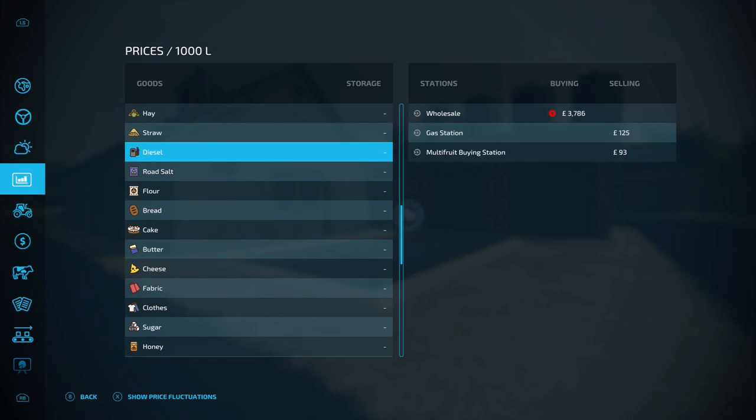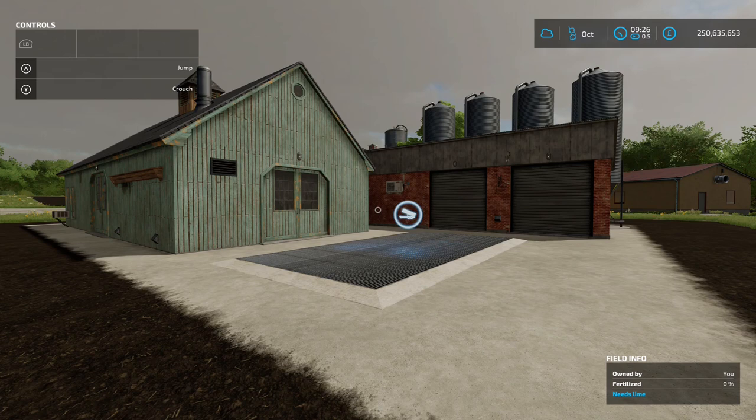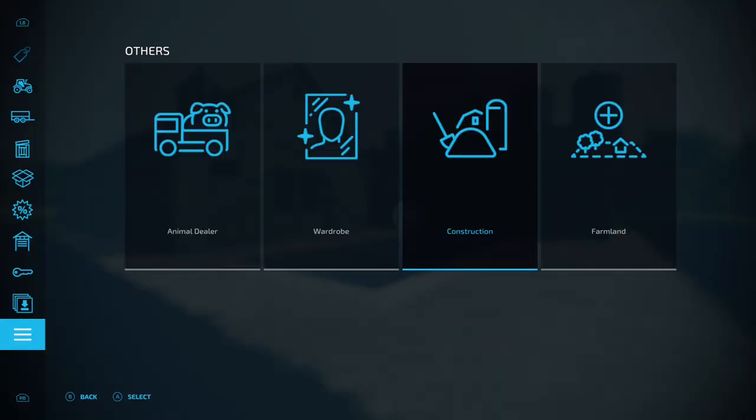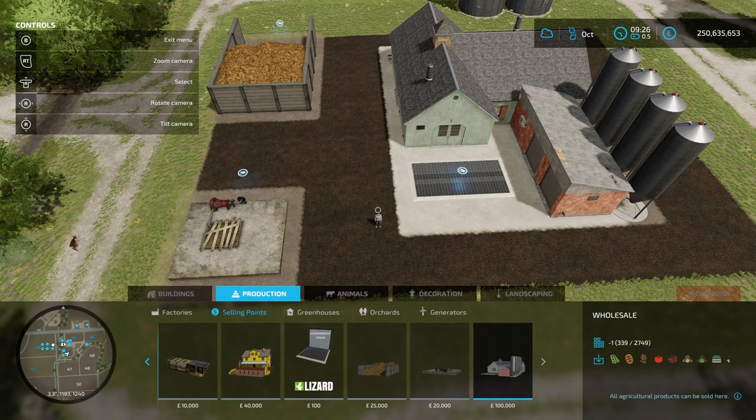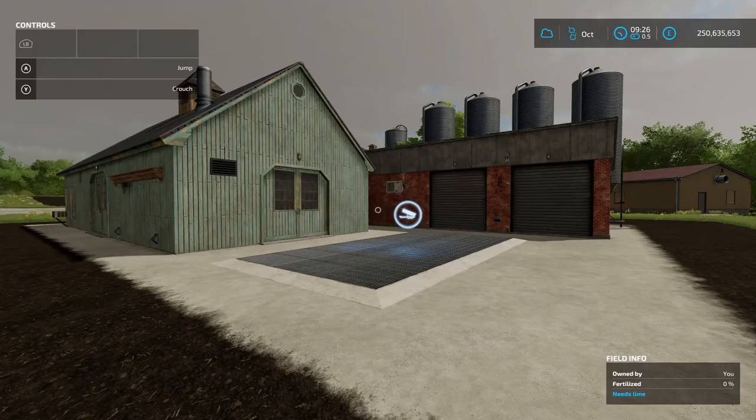According to the website, contract work orders will also target this point for sale, so if you take on a contract elsewhere it'll ask you to bring it here. This is going to cost 100 grand to buy and you'll find it under the construction menu, Productions, then Sell Points. Drop it down and jobs are good. If you're playing on maps that don't have sell points — especially the construction map — drop one of these down and you're away.